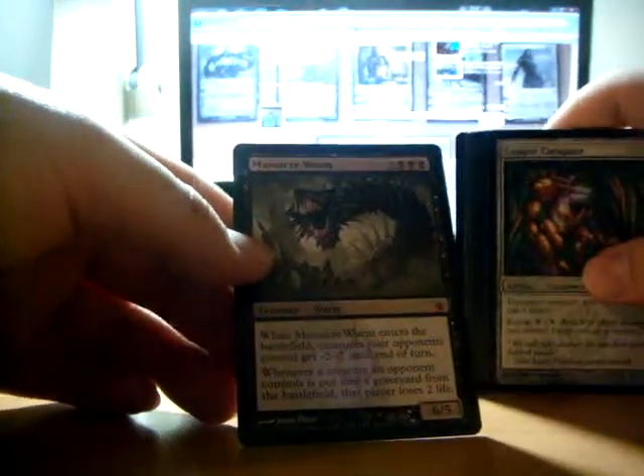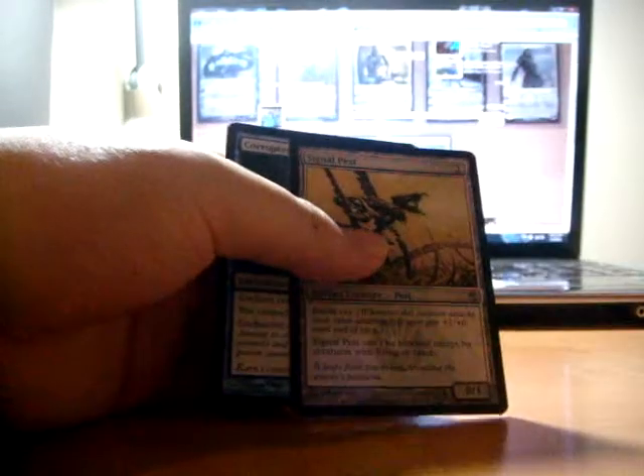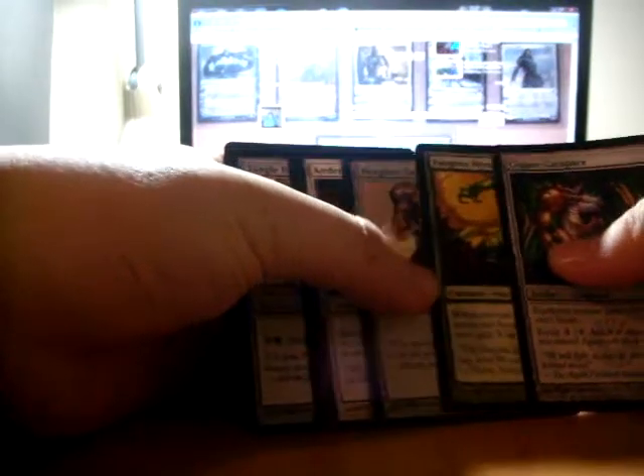First mythic: Massacre Worm. Oh, he's not bad at all. Signal Pest. There is a really good Signal Pest deck out there with some Goblin guys — just cheap and fast, heavy-hitting Goblins really. You can destroy your opponent with some Teetering Peaks in there too.